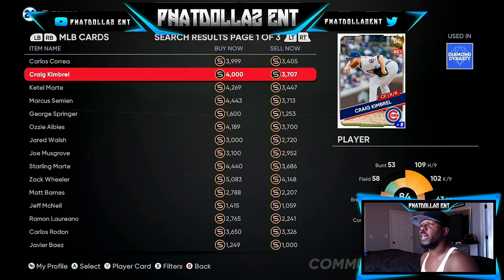The first card we're going to look at is this 84 overall Craig Kimbrel. From a profit perspective, he's at 3707 right now — pretty expensive. If you could have got him in the 3300 range it would have been more profit, but at 3708 or 3709 he's guaranteed to go diamond. If he doesn't go diamond this roster update, they must plan on giving him a plus three or plus four, so he'd be at 87 overall and his card would be 6K or 6500.